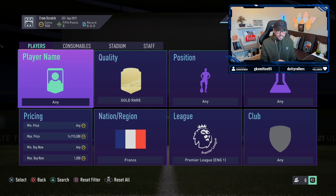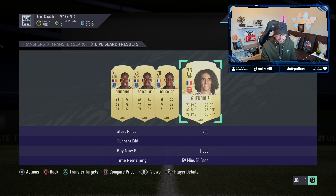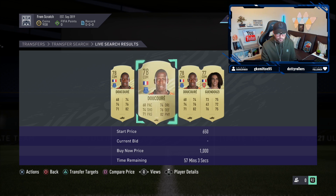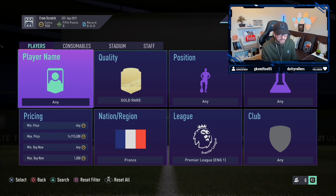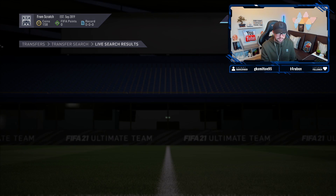On this filter we're going to do gold rares, French nationality, in the Premier League. These are roughly around 1,000 coins. Decouré is a real good trade - unfortunately I don't have the coins to buy him right now as I've only got 900 available. Nor Smith starts is pretty good as well for a starter squad. Under this filter there are multiple different cards that we can see. We've managed to get ourselves an incredible trade here on Guendouzi for only 750 coins.